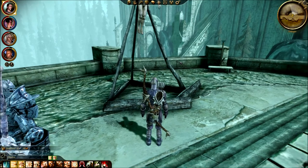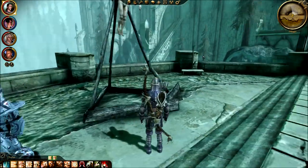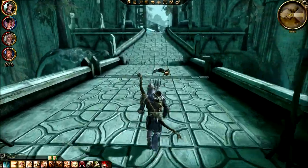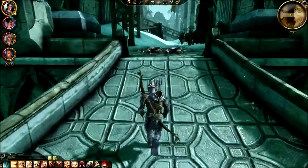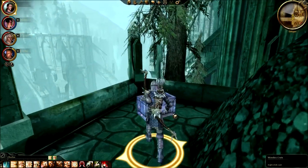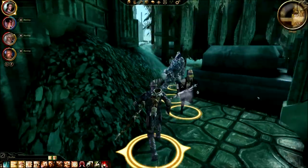'Forgive us, my king. Once we've flushed the darkspawn from their holes and bought ourselves some time, we'll be back to see you to the Maker.' All right, so this is going to be an emotional little side quest — to save Kaelin by taking him down. It looks like they kind of crucified him, he's kind of in that position.